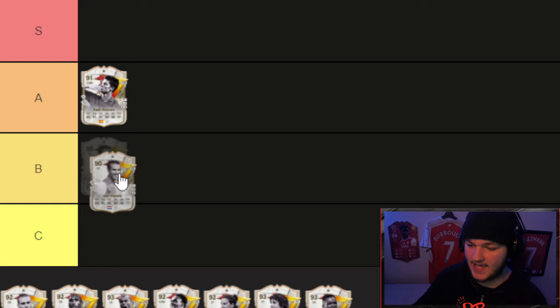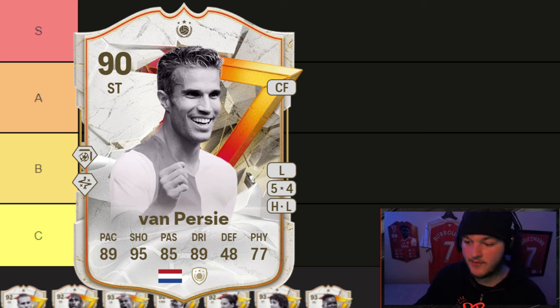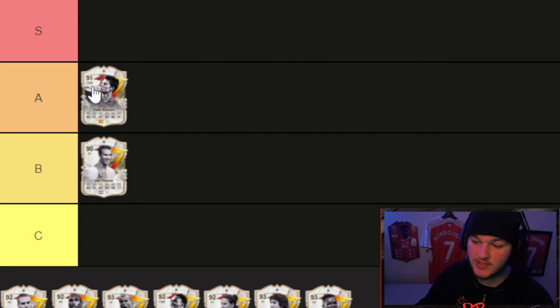Van Persie goes into B tier. He gets 95 shooting — this is also the free objective Van Persie — but his 91-rated card is only about 50-60,000 coins on the market. You'd almost be better off using this evolution on someone else like Xabi Alonso, then just saving up 60,000 coins to buy Van Persie's 91 anyway. He's not bad, but in terms of value it makes more sense to use this evolution elsewhere.